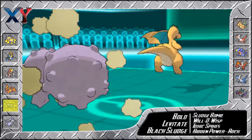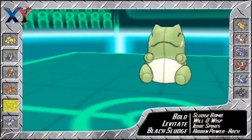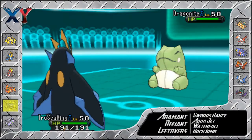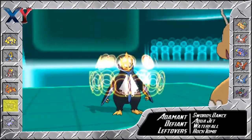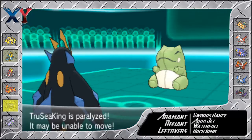Thankfully he's not Weakness Policy. I really had to take countermeasures in this battle just in case some Pokémon were certain sets. I was so paranoid that this thing might be Weakness Policy Dragonite, but after T-Wave, Substitute, and Dragon Tail, I felt so relieved because I knew it wasn't anymore.